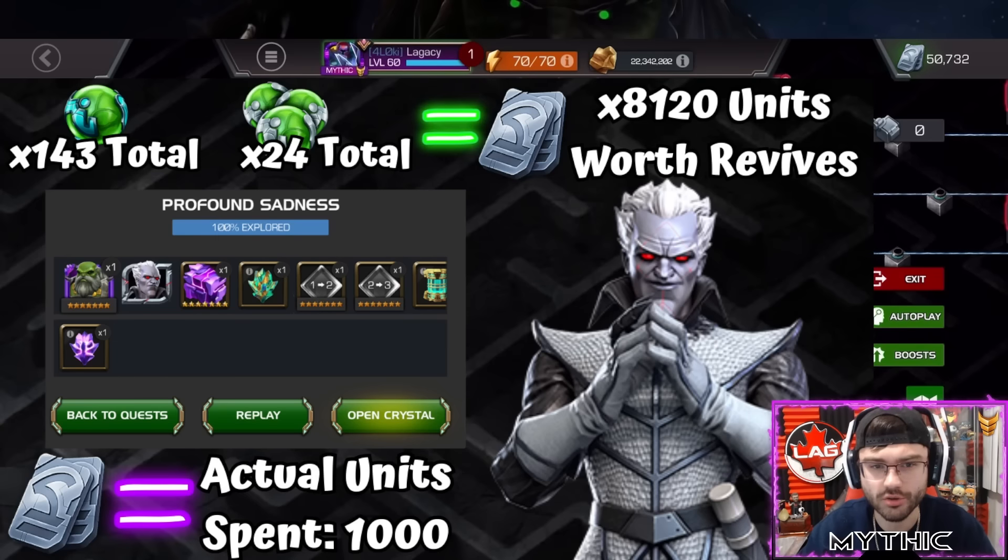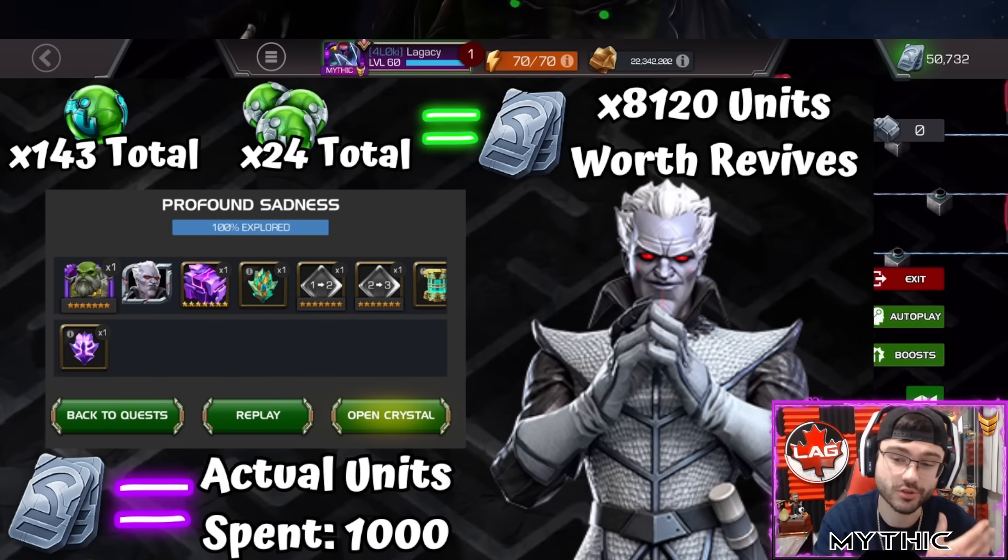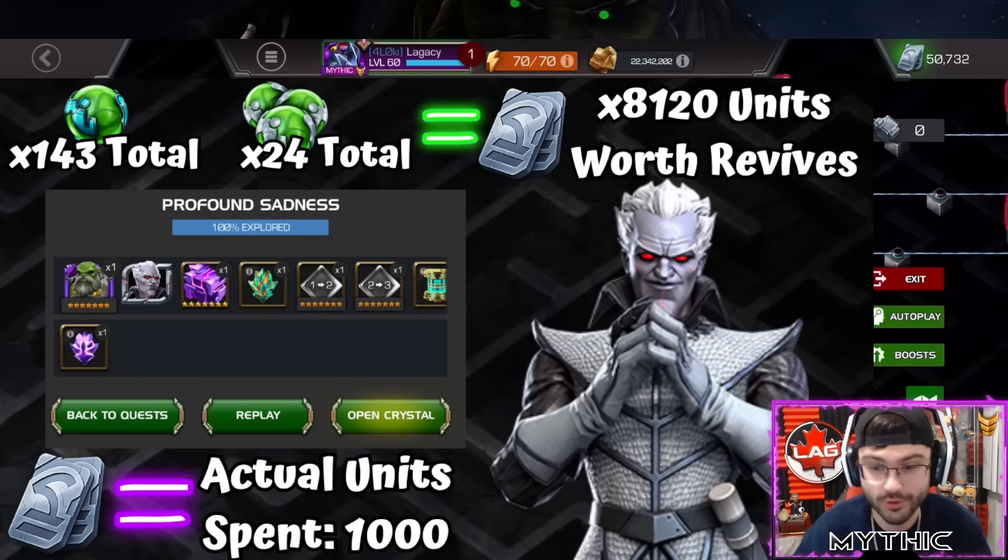I didn't actually spend 8,000 units on those revives — I had a ton built up in my stash. The actual unit cost for me to 100% all of Necropolis was about 1,000 units, and that's only because I bought the monthly EQ bundle once. I was going to buy it multiple times but I'd missed some offers by not claiming them.